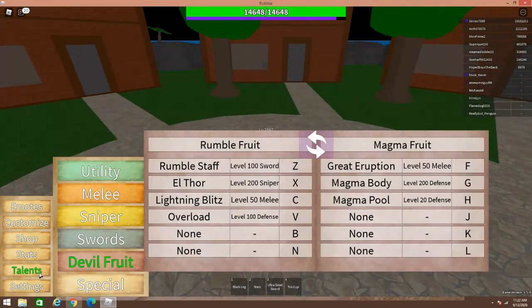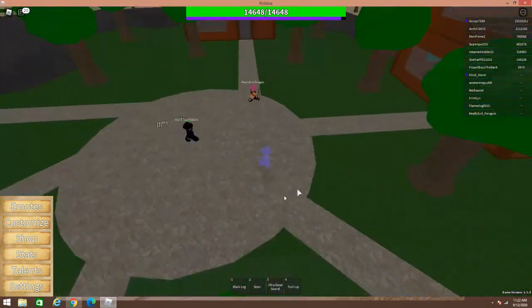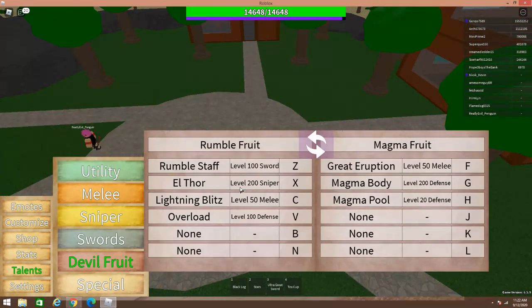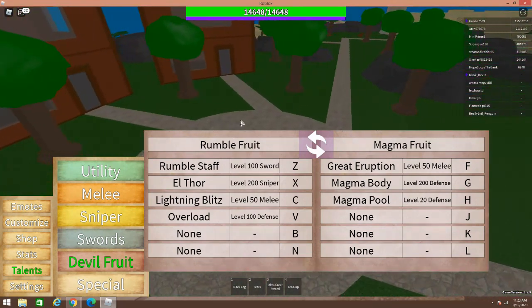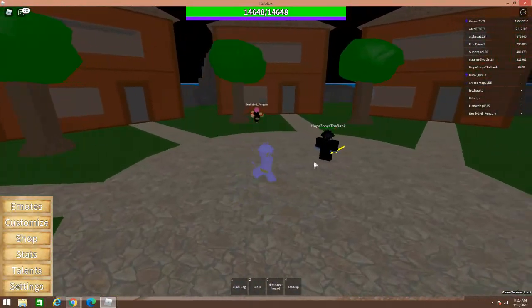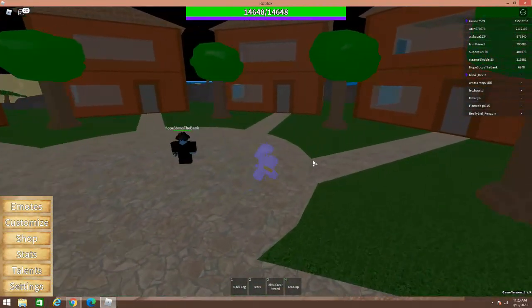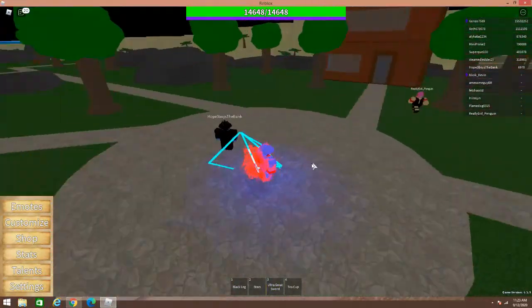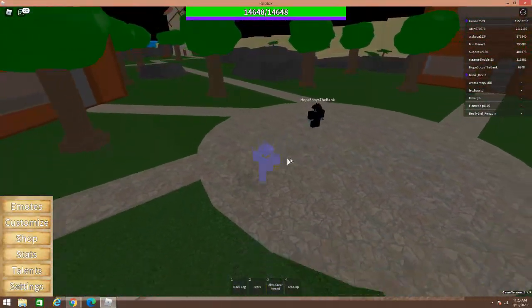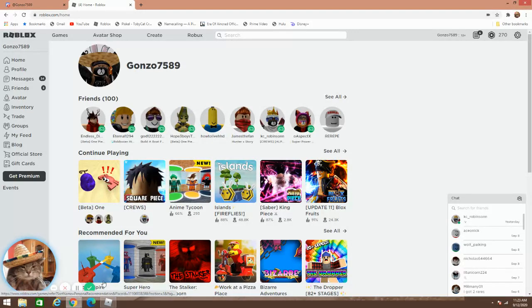So that's it for the Rumble Fruit. It's got these four amazing moves. One thing to note: Overload cannot be press-and-held — pressing B does it immediately. But the other two moves, Elthor and Lightning Blitz, change significantly depending on whether you press and hold or just click. So that's the Rumble Fruit showcase. If you guys liked this video, please like and subscribe. We also have a Discord — feel free to join if you want updates on future videos and to chat with people like Gonzo who help us out. Thank you so much for watching, and have a great day!